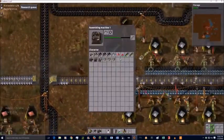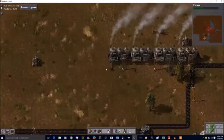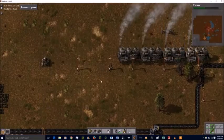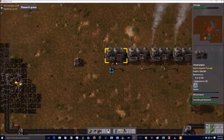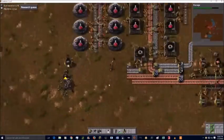I decide I better get some ammo, and I decide that we need more steam engines because I notice the power is starting to go down. Then I double check and it's all fine.